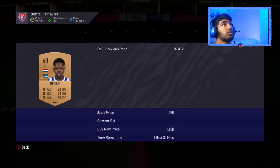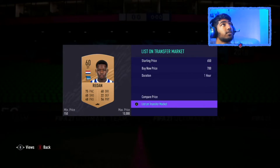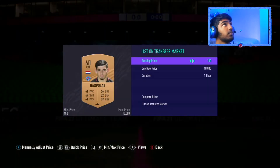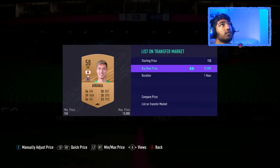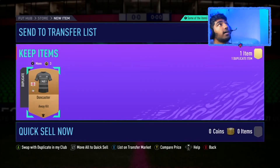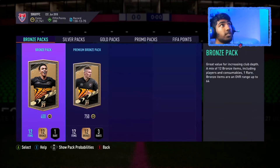Some of them actually go for a bit — like this guy, 800 coins. So you can list him up for 700. I'm making literally more than double the pack's worth. This next one doesn't go for anything either, so just store them in club and I'll show you what to do with them later.